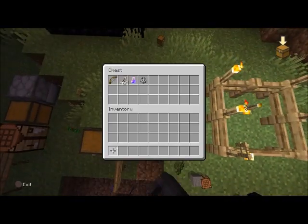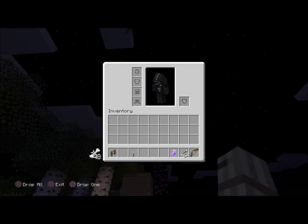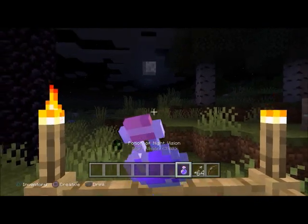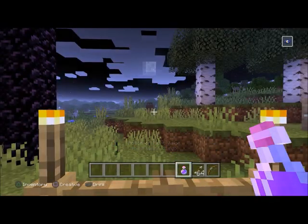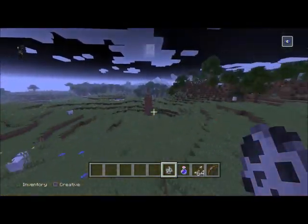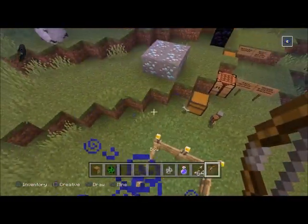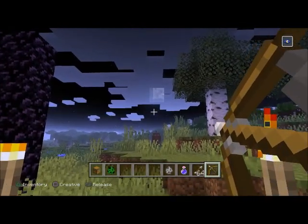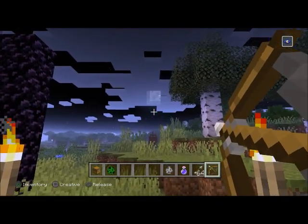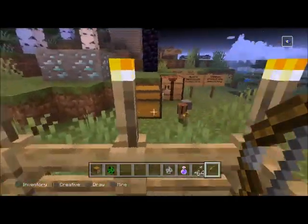I got blown up by a creeper, so I'm just going to show you this one in creative mode. Use night vision and find a skeleton. The skeleton is not always there, but once you find one, stay there and shoot it. There you go — that should get you the trophy.